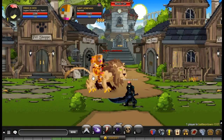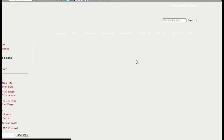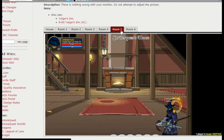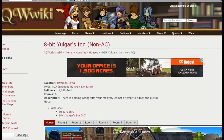Welcome to the 8-bit boss fight. Before I do the boss I want to show you guys what it drops, which is really cool. If you bought the Legion Castle you might or might not like this, but the 8-bit Yulgar's Inn is a non-AC house. You can get the house from doing the boss fight, so it's the same as the Adventure Coin version. I'm pretty sure it's a six-room house and it's free if you do this boss fight.